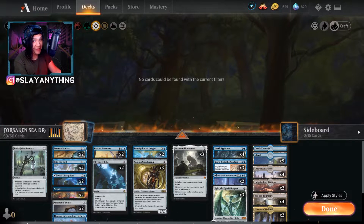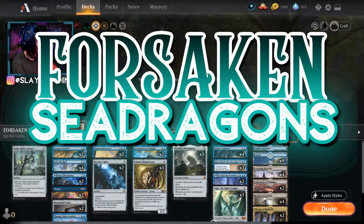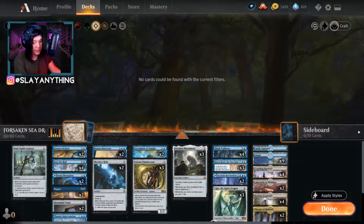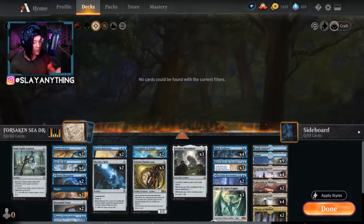What's up everybody, welcome back to the Slayer's Den. It's Slayanything — thank you guys again so much for joining me. Today we are playing a really cool mono blue ramp deck called Forsaken Sea Dragon in Standard Magic the Gathering Arena. I'm speaking a little more quietly because it's very late at night — actually early in the morning, the morning after the election. I'm trying to be quiet and respectful of the people in my house, but I still want to bring you guys some content.